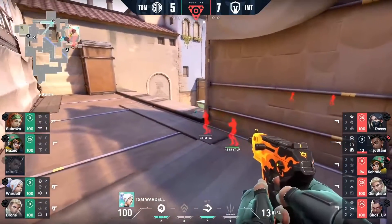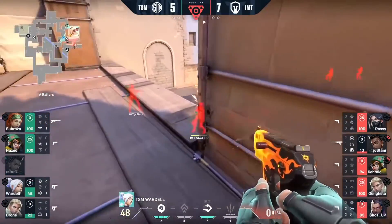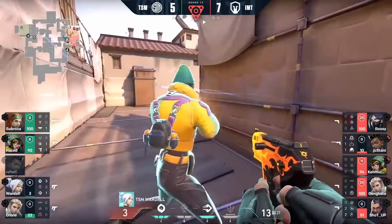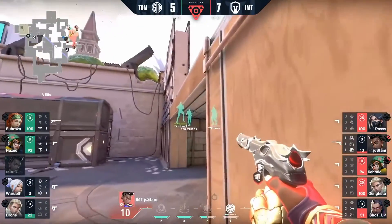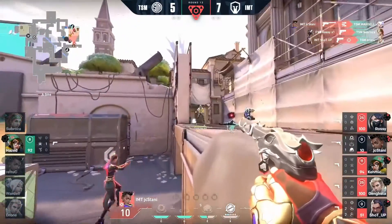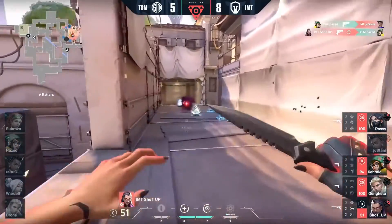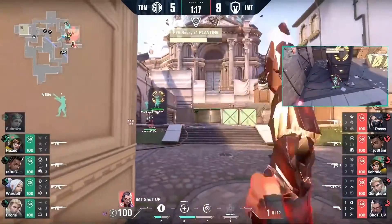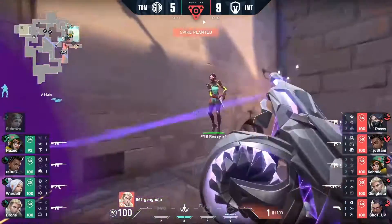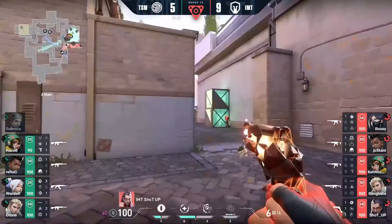It's a five-on-four in favor of Immortals on the site. TSM still trying to retake. You've got Wardell in Heaven currently playing an interesting game as his target continues to leap. JC Stani very low on HP, Shot-up down to 51. JC Stani actually gets a kill through the floor, but it'll fall down to the last remaining player — and finally Shot-up. Immortals backs off after securing plant.